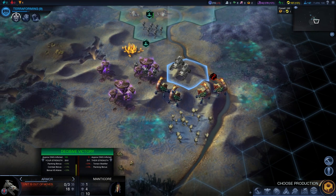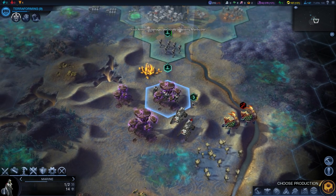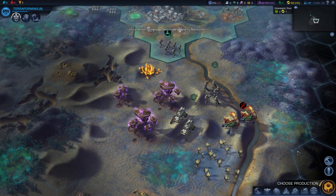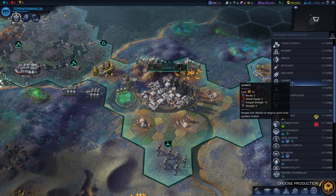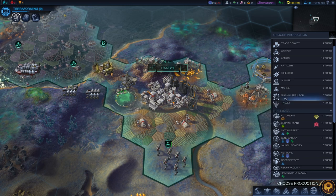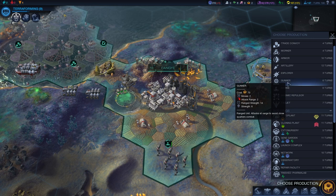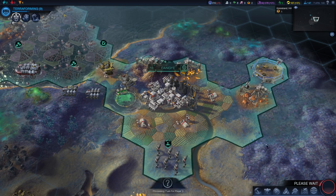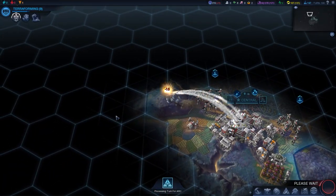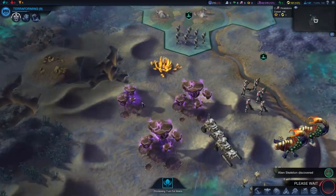Let's take out this guy. Nice — took him out, no problem. I'm gonna move this marine down here. Time to choose production in Dang Yi — I need military units. I can build a gunner who's actually got a good attack range. Let's go ahead and build a gunner — building up our military so that the ARC don't kill us. There we go — there's its final form. They destroyed the worm!